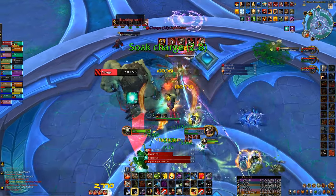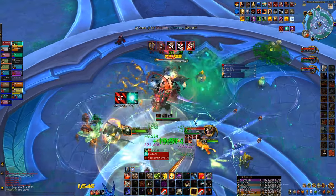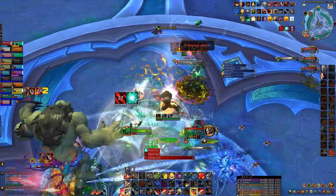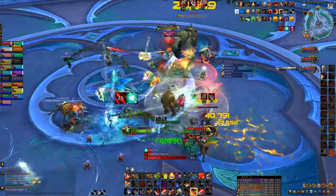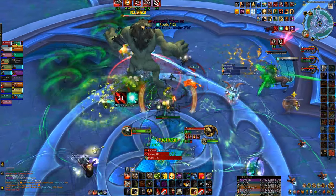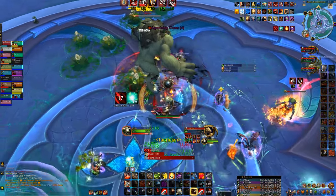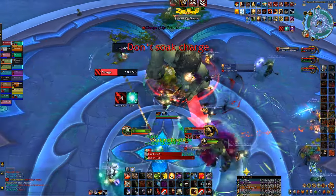Arms is great on this boss in general because it is a two-target to three-target cleave boss. As far as melee goes, it doesn't get much better than that for a boss like this — hitting at least two targets. Pip, most of the time, is out of the way. You might get a god pull where all three of them are stacked up at numerous times, but it's not very often.